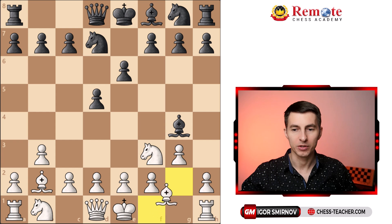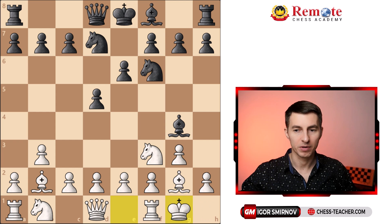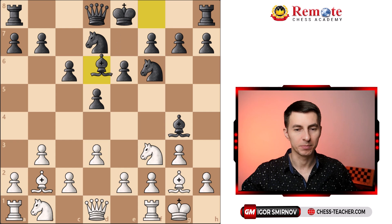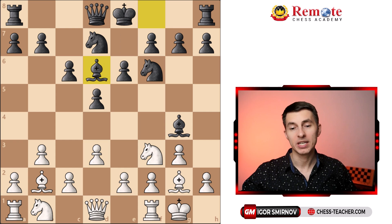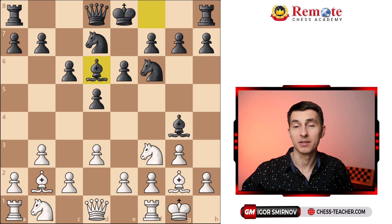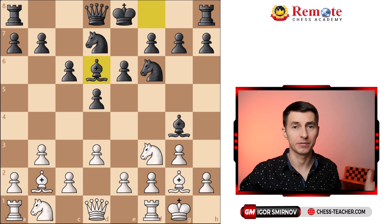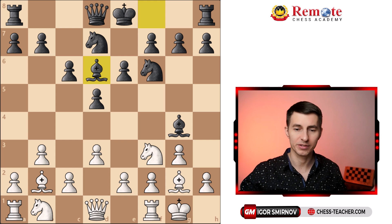So far both sides are just developing their pieces, nothing really fancy. After d3, Black played bishop to d6. You can see that Black is in fact playing the London system — computers, just like us, sometimes don't feel like studying a lot of theory and just settle for a simple setup.